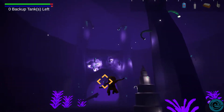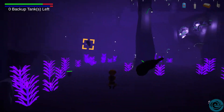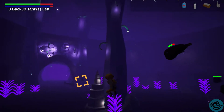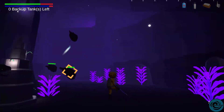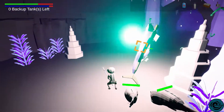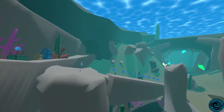The core combat aspect of Scavengers Deep is our quick dash and lock-on mechanic, which allows the player to boost forward through the water to or away from enemies nearby. Using this dash will allow the player to traverse through the levels quickly and engage in combat in unique and interesting ways.